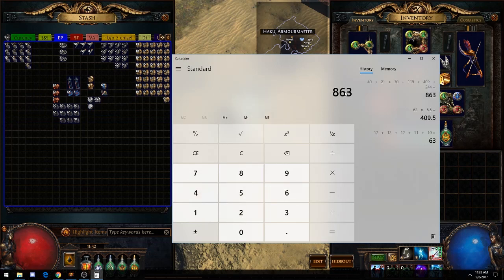So we have 863 chaos total. Now if I subtract 410 from it, we made a total profit of 453 chaos in 7 hours.